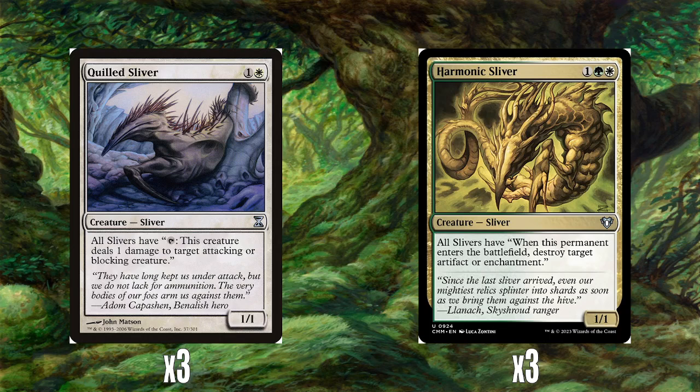Three Harmonic Slivers — one green and white for a 1-1 — all slivers have: when this permanent enters, destroy an artifact or enchantment. Just in case there are some troublesome permanents we want to deal with. We've got no way of dealing with board sweepers, so you either go big or go home with slivers.